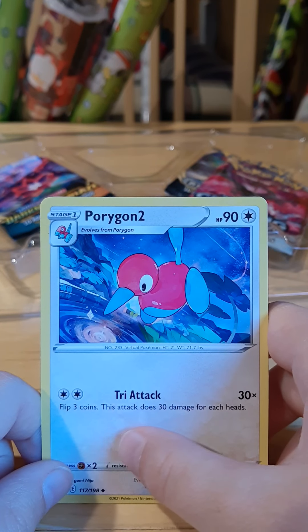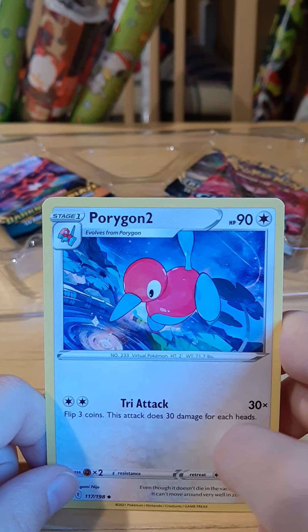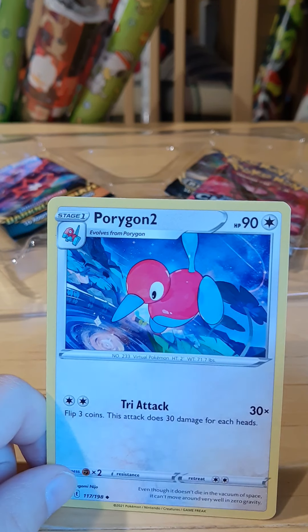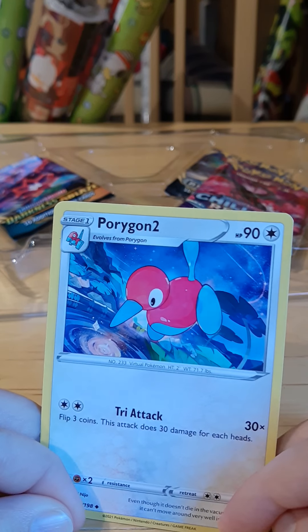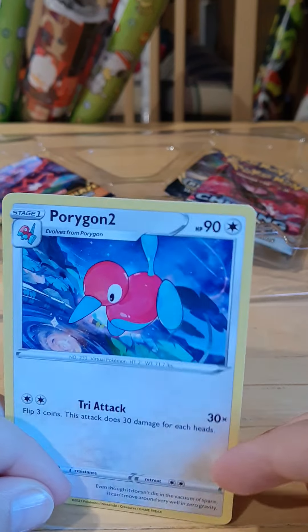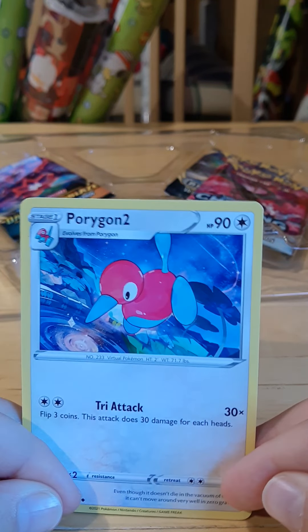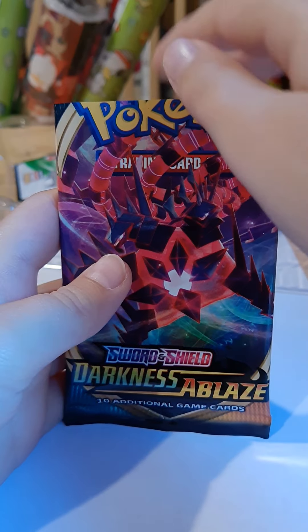Tri-Tac does 30 times damage — you flip three coins. If they're all heads, you do 90 damage. If only one is heads, you do 30. If two are heads, you do 60. So Porygon 2 is pretty good.